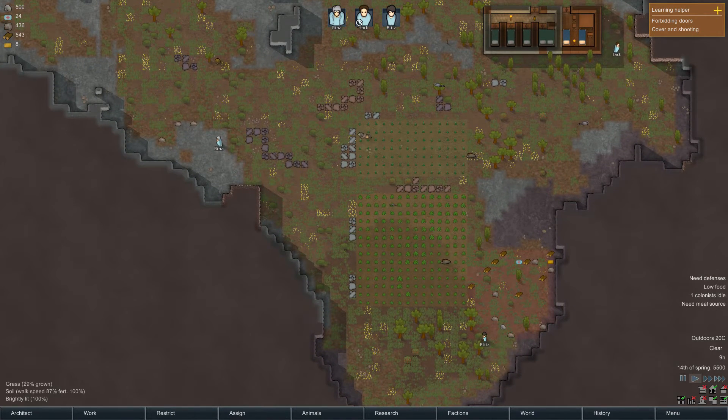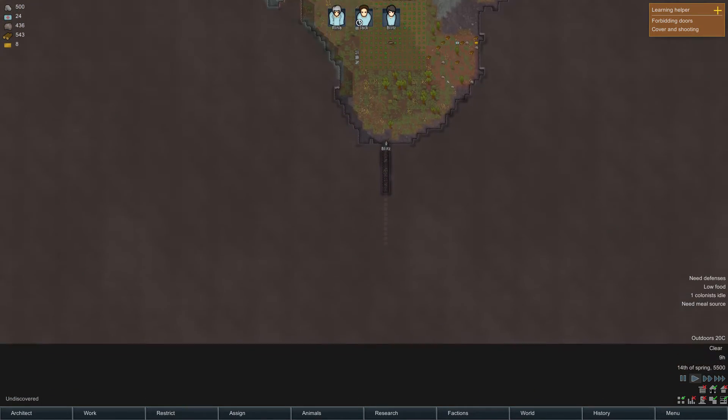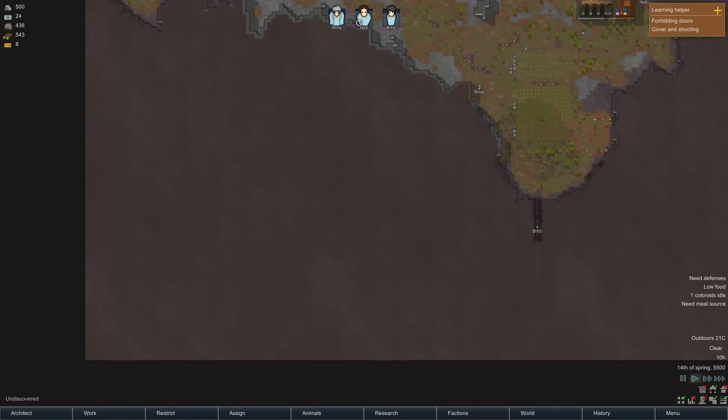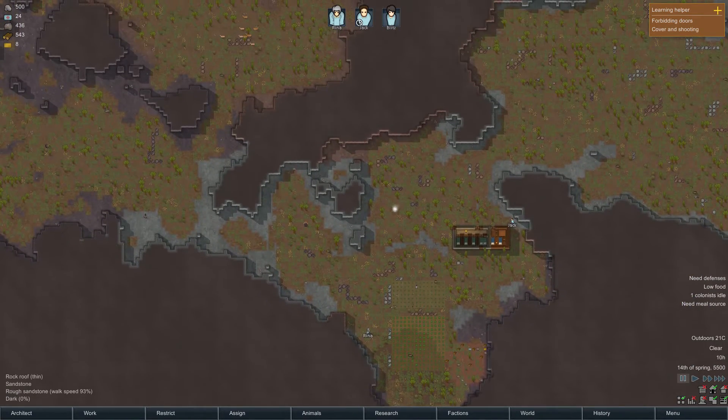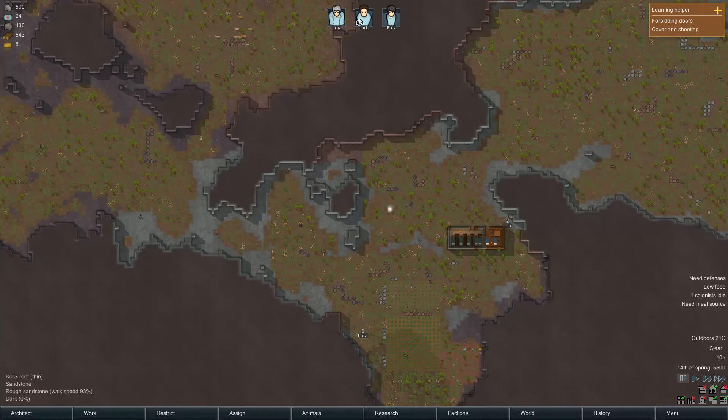Okay, let's take a look. We were mining this out, which is good. I plan to expand in here and so on — I need to make a lot of rooms. I need solar panels, I need all sorts of stuff.